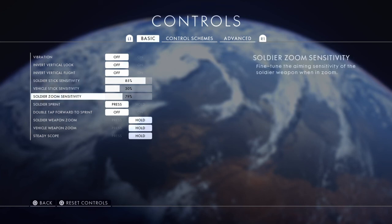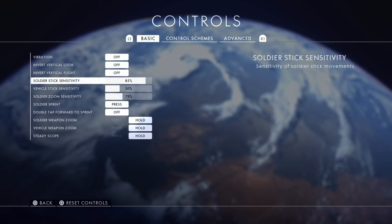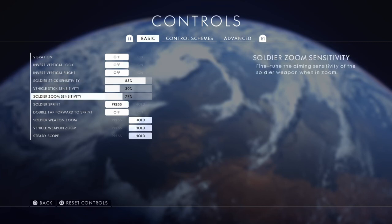As far as assault, support, and other classes, your zoom sensitivity does need to be a little bit higher — equal to or faster than when you're a sniper — just because you'll be all up in the mix in the hot zones.